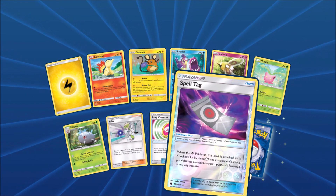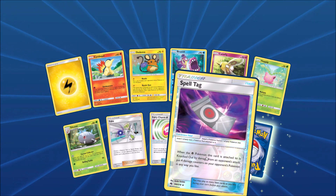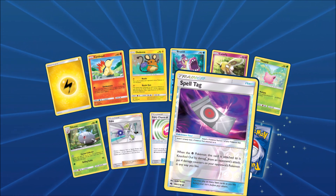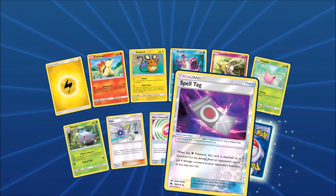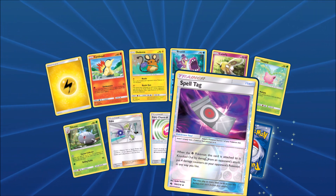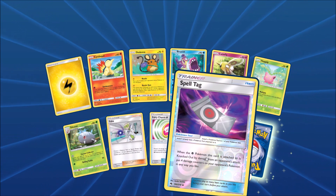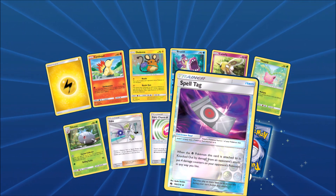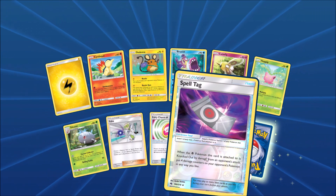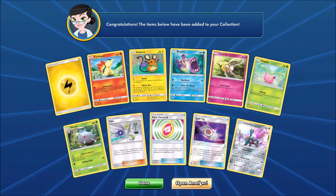Faba there. Spell Tag is very good — this tool card, if it is attached to a Pokemon that's knocked out, you get to do 40 damage to your opponent's Pokemon in any way you like. I was actually facing a Giratina Spell Tag deck, and I was using Lost March against it, and I attacked a Giratina with Spell Tag and it was able to just knock out a Natu. Final card in the pack would be a Cobalion.